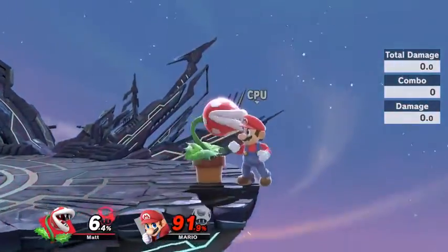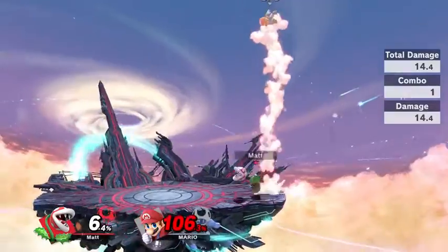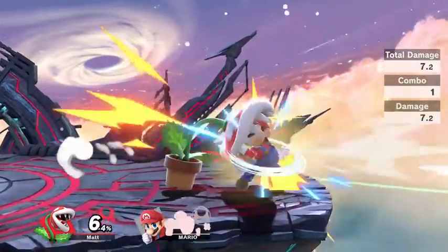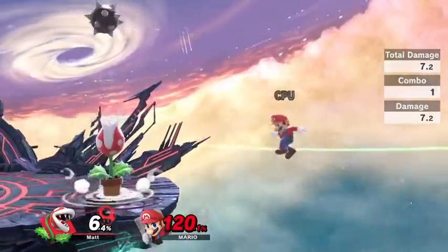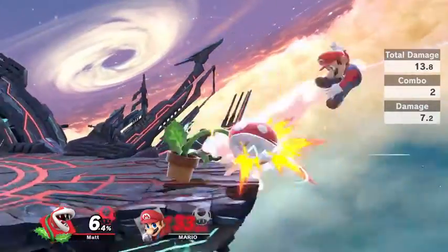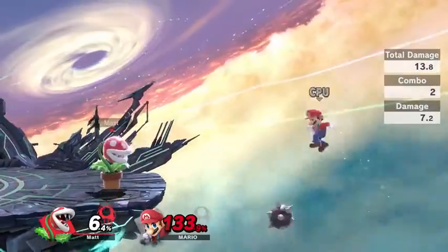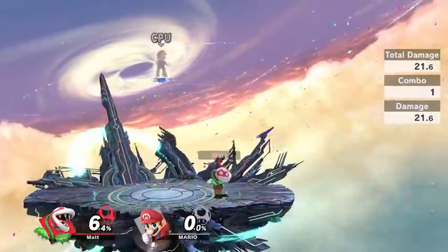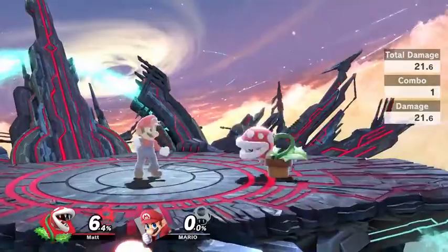One thing you can also do is simply just hold the ball. If the Piranha Plant gets hit, the ball will still drop straight down. This is very good against people who are recovering high. So if somebody's trying to get back on the stage and they use their double jump and up special to go above instead of going below to grab the ledge, you can edgeguard them that way. Or most commonly, you can just toss the ball off the stage and catch the two-frame window on the ledge very easily with it.